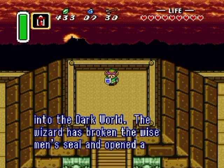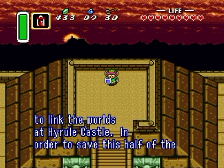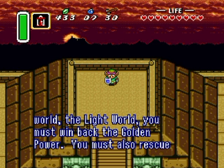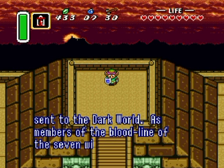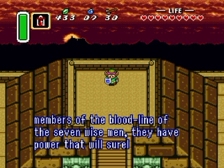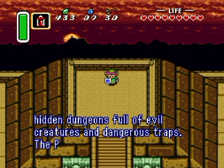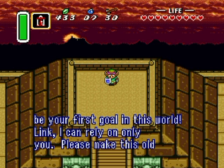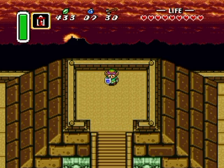'I am communicating to you across the void through telepathy. The place where you now stand was the Golden Land, but evil power turned it into the Dark World. The wizard has broken the wise men's seal and opened the gate linking the worlds at Hyrule Castle. To save the light world, you must win back the Golden Power and rescue the seven maidens Agahnim sent to the Dark World. The Palace of Darkness should be your first goal.'